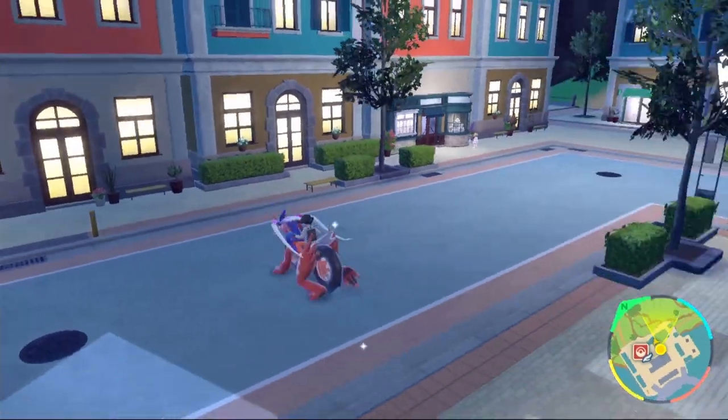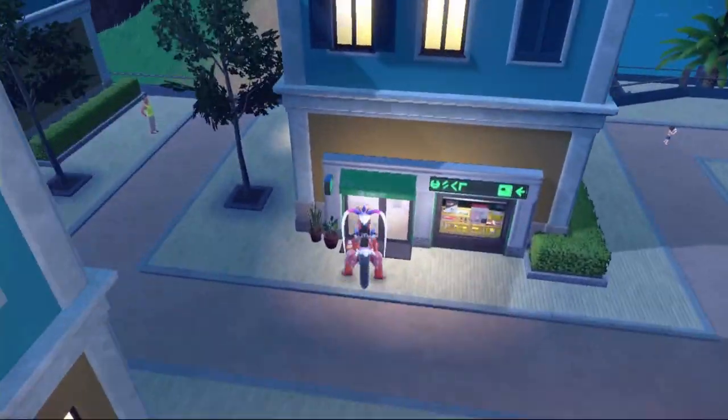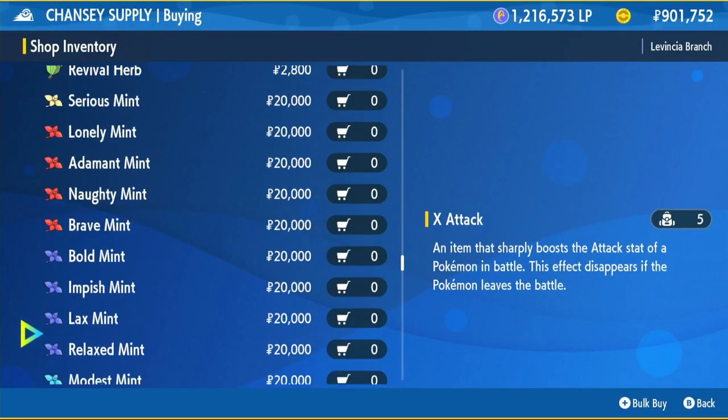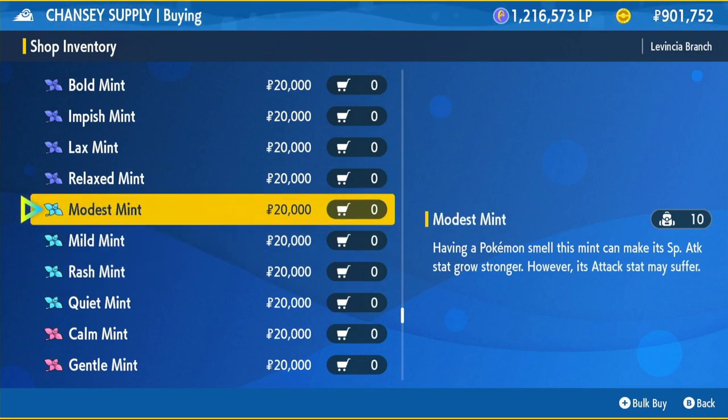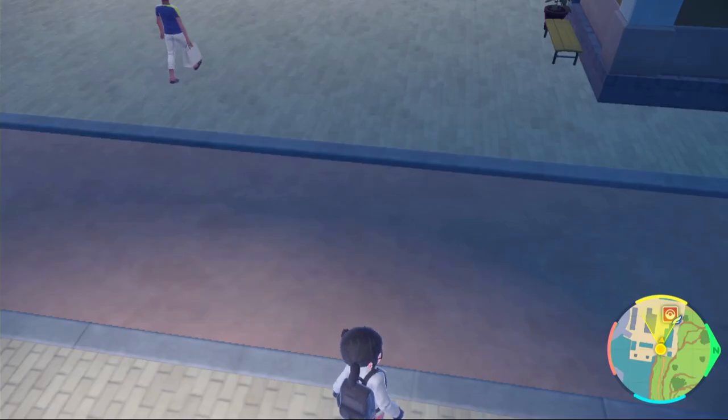When you come out of the shop turn right - we're going to the black and green shop to get our nature mint. We're going to be running the modest nature because we're running a special attacking build. Scroll down until you see the light blue mints - it will cost 20,000 Pokédollars - then use it on your Delibird. You can also get the adamant mint here if you want to go with a physical build.